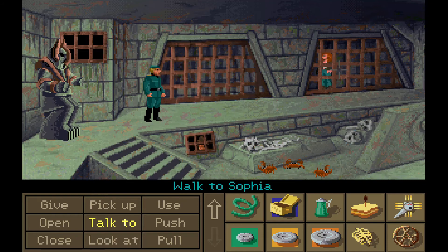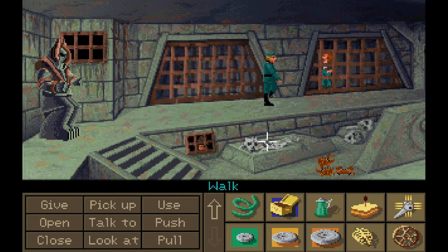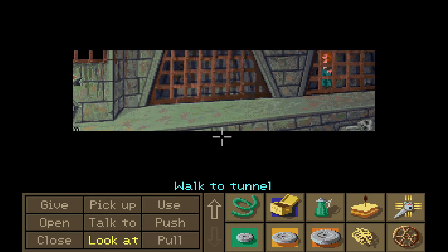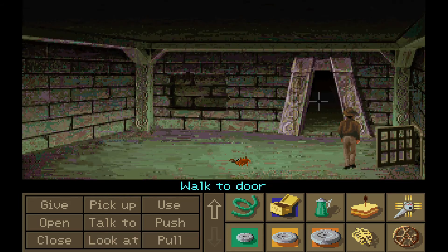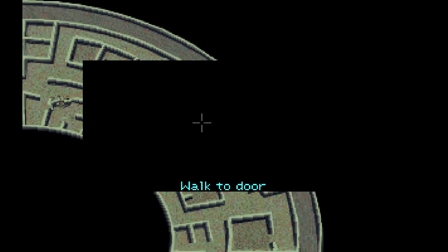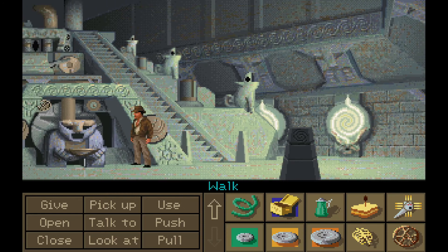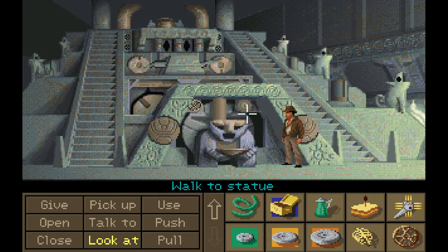Good news — we found the prison block. Bad news — we can't actually do anything from this particular event. But at least we know Sophia is alive for the moment. And since we generated one of the weird places where the guard won't show up, we can sprint our way over here to one of the very useful rooms, though we can't quite make use of it yet.